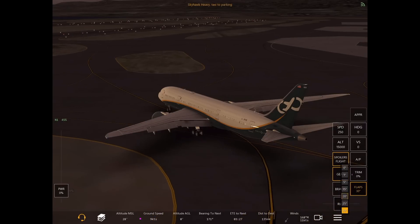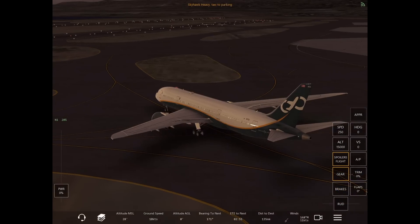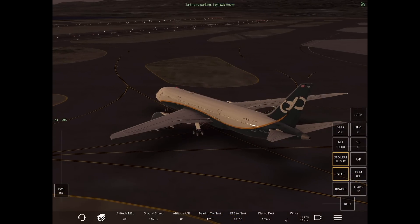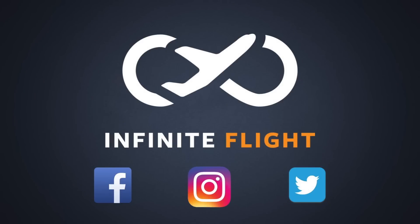The only time that this would really be different would be if you're flying the 172, the 208 or the Cirrus, as the landing light and the taxi light are the same thing. So other than those aircraft, just follow these procedures.